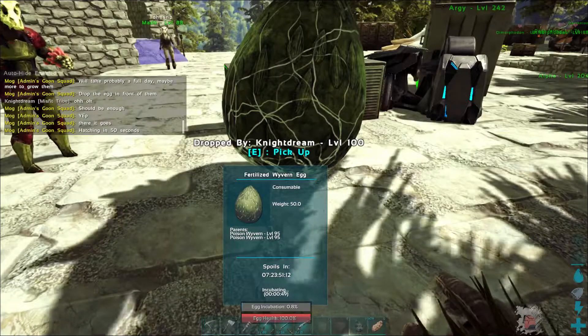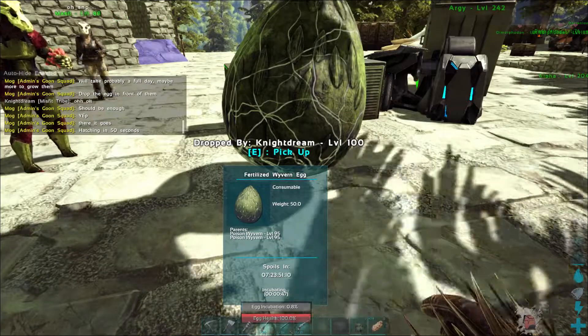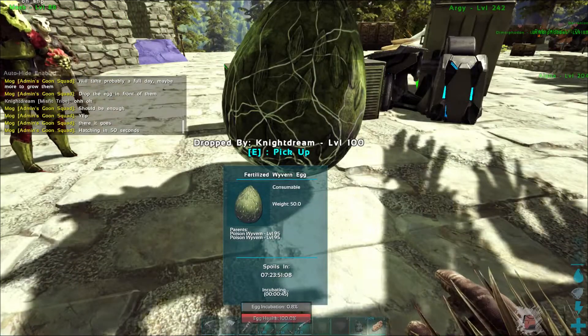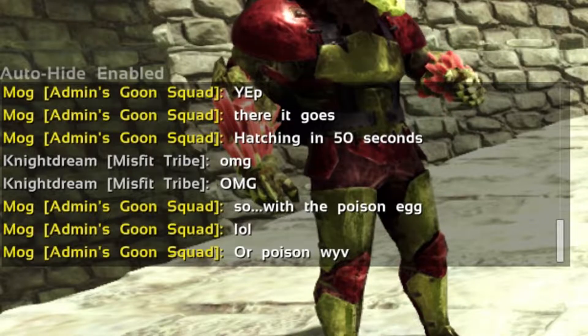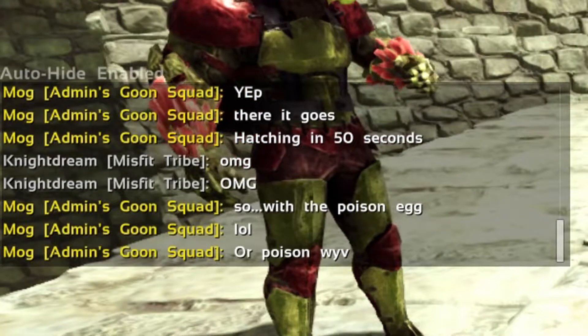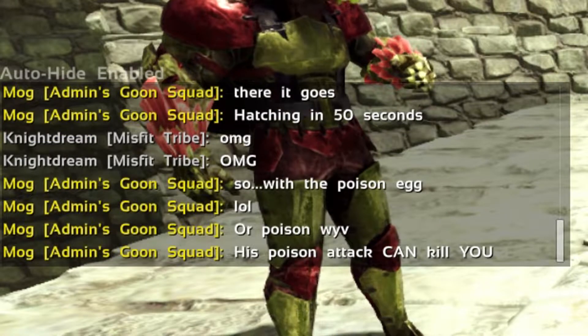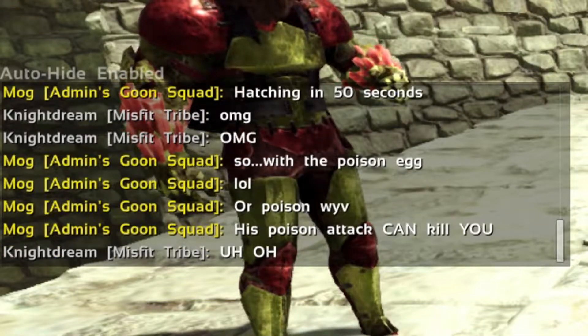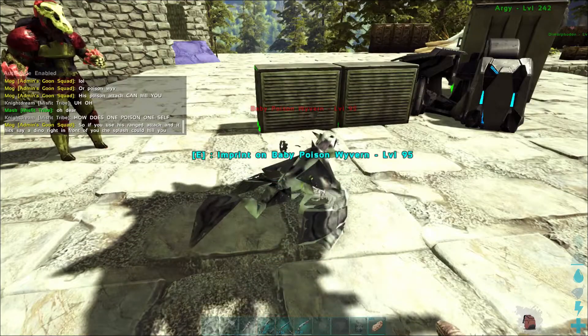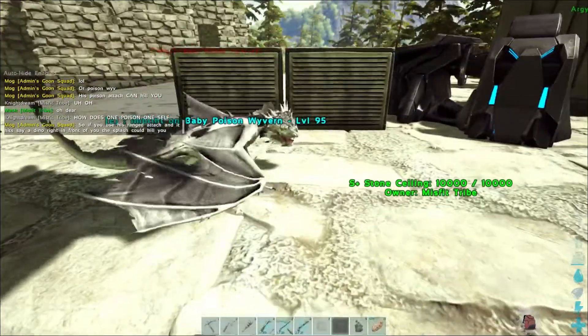Are you hatching the poison one? It's incubating — hatching in 50 seconds! Oh my god! So with the poison wyvern, his poison attack can kill you. Look at the little baby!